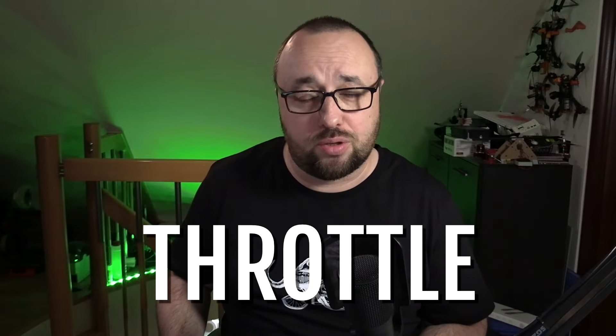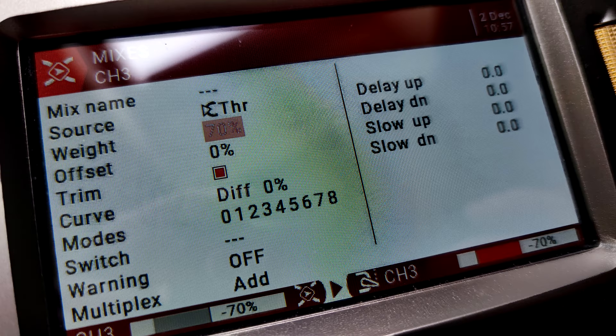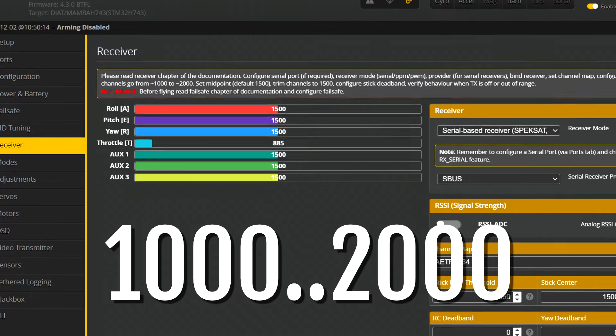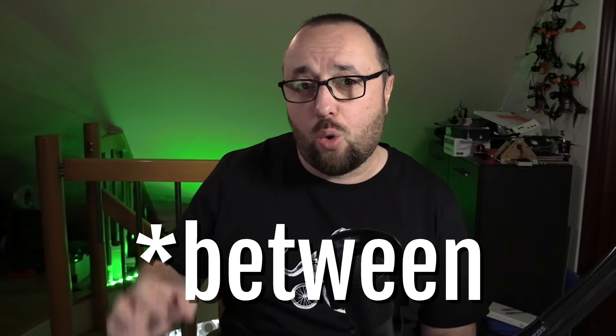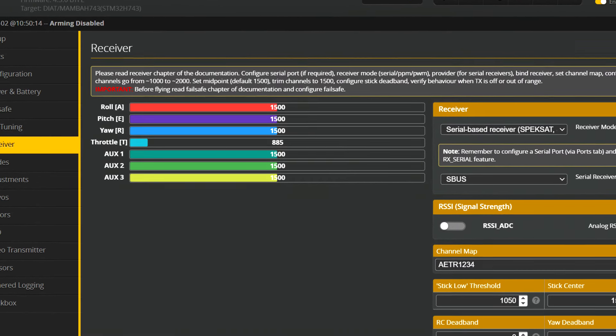The next reason is throttle. Every time you see it, that means the throttle stick most probably is not in its lowest position. If the throttle stick is low but Betaflight states that it isn't, that means the radio is not sending the throttle in the range between 1000 and 2000. The best way to solve this is to never change the throttle range in Betaflight, not to check min_check, and ensure your radio is really sending throttle in the correct range — it should be between 1000 and 2000. You can verify this in the receiver tab in the Betaflight configurator.